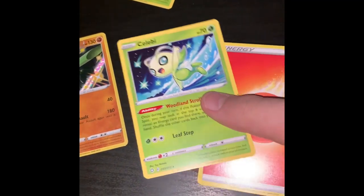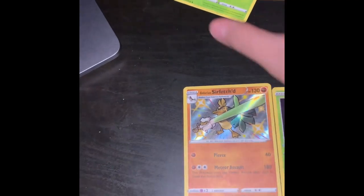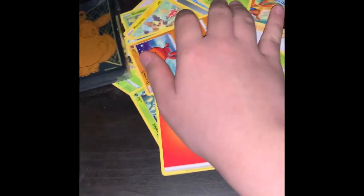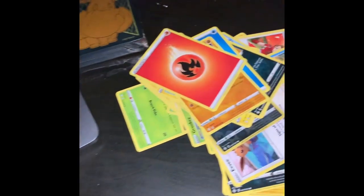And a shiny Furfrou - another pull of a shiny! Furfrou! Man, I think we might hit a jackpot. A Celebi and an energy. Another discard pile. Actually there might be another shiny in here so I'll just make a pile.